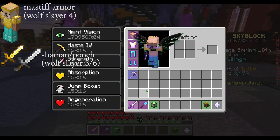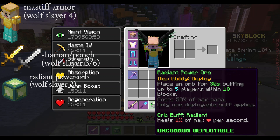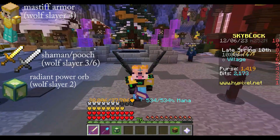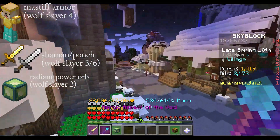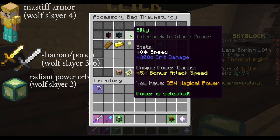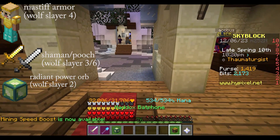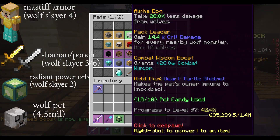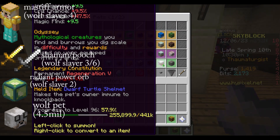You will also need a Radiant Power Orb as it heals 1% of max HP, and with Mastiff you gain a lot of HP but no defense. You will also need to use the Magical Power ability Silky to give you a lot of crit damage. As a pet, you should use the Wolf with a Turtle Talisman, but you can also use any pet with a Turtle Talisman.